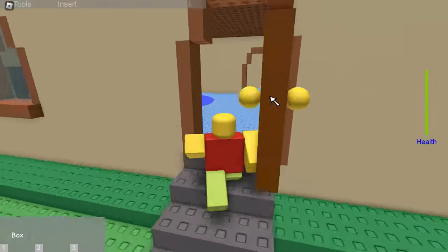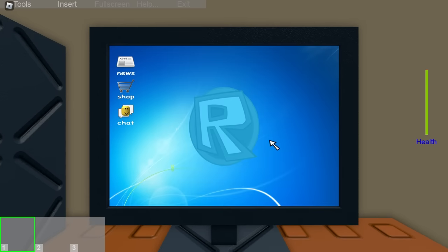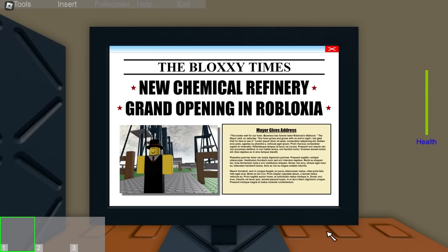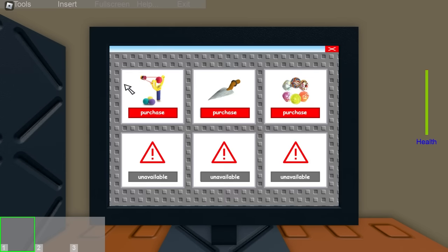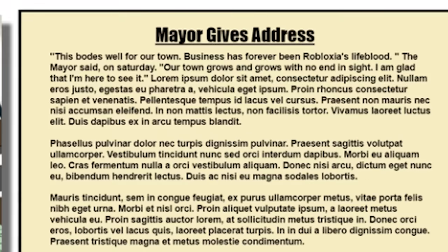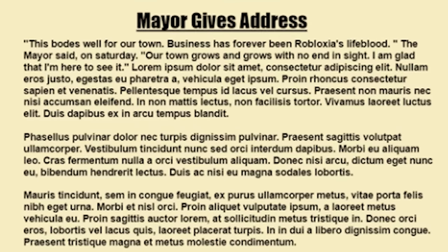So let's begin with day one. On the first day, you take control of Jim and explore his new computer. The only apps available on his desktop are news and shopping. The news app provides information about the game's world, including a story about an oil refinery opening in the town of Robloxia. 'New chemical refinery grand opening in Robloxia. This bodes well for our town. Business has forever been Robloxia's lifeblood,' the mayor said on Saturday. 'Our town grows and grows with no end in sight. I'm glad that I'm here to see it.'